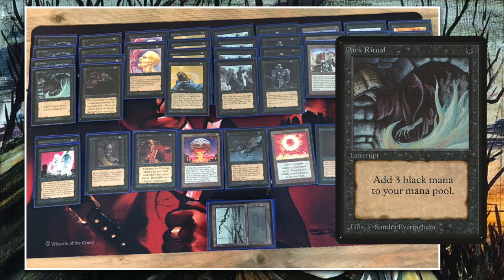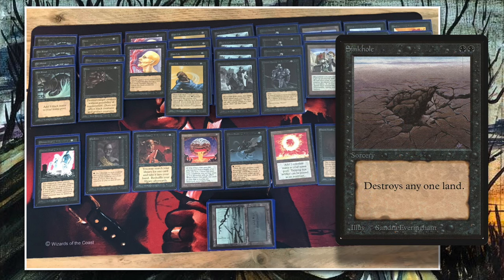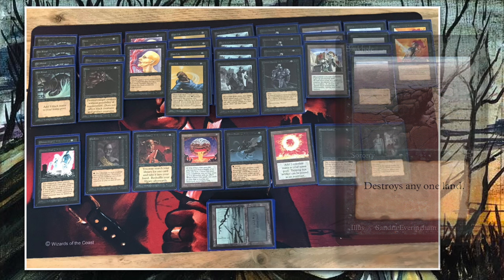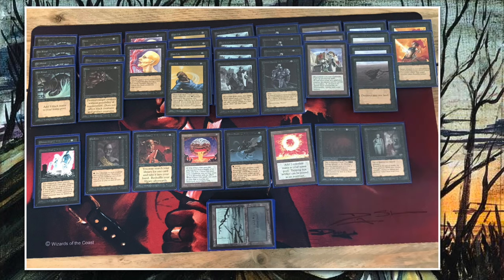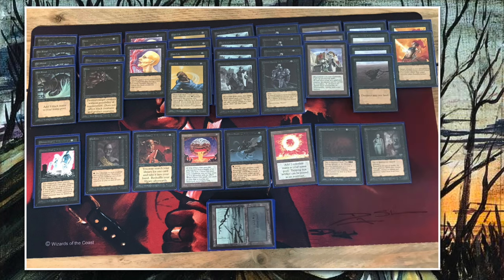You also have land disruption with sinkholes, two Sengir Vampires with more in the sideboard, and four terrors. It's cool that he's playing terror main because it fits the black theme, but at this tournament so many people are playing black. You'll likely board those out after game one since you can't find a target.